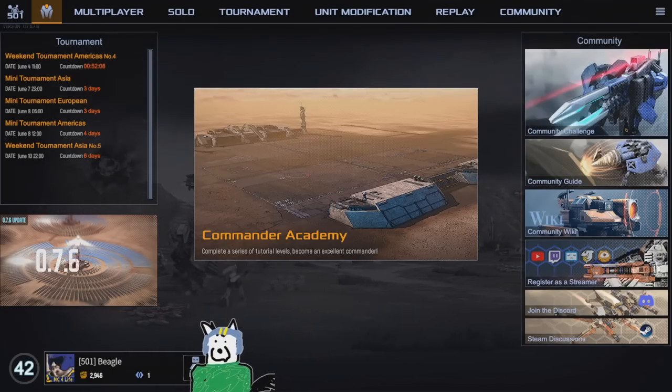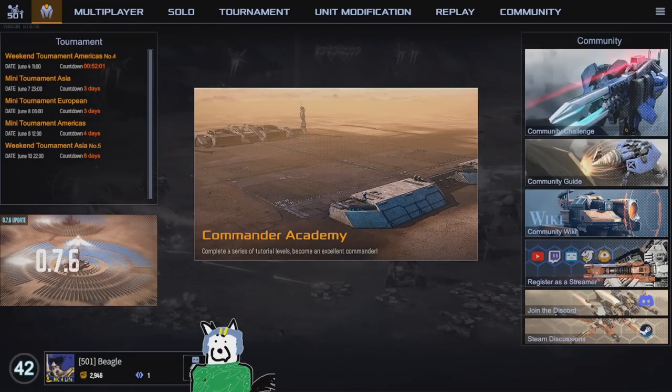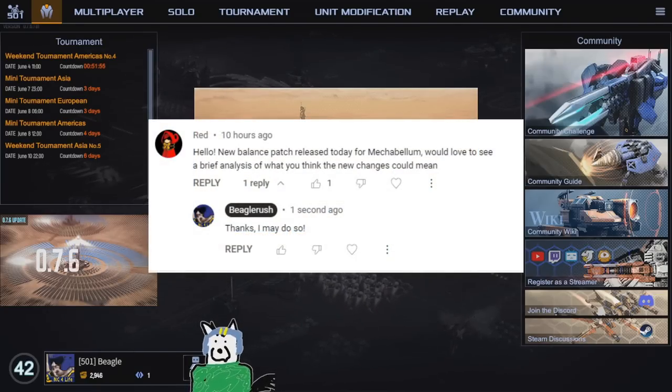Hi there! A new patch just dropped - Mechabellum 0.7.6 is now live, and if you're playing the game as of now, you're playing on the new version. Someone in my comments asked if I'd do a rundown of the patch and my thoughts on what the changes will or could mean for the game.